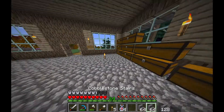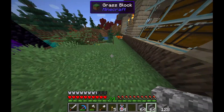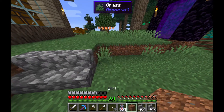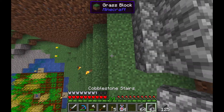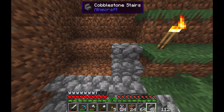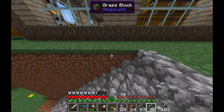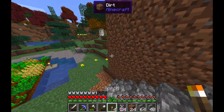Then I made some cobblestone stairs and did a project I'd been meaning to do for a while — add a little staircase down to my farm. It was pretty easy and took me about a minute just to put down some stairs, and I thought it looked decent. And of course I had to light it up because I don't want mobs at my base.